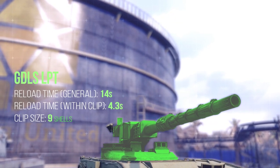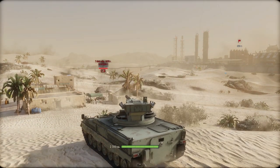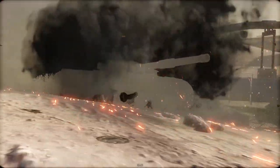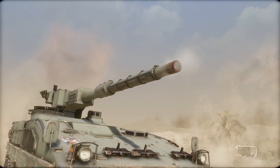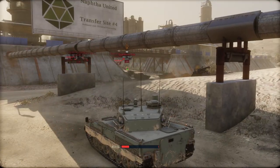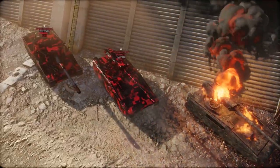However, if you prefer a playstyle that resembles that of a tank destroyer, choose the LPT turret armed with a different 105mm cannon with a 9-round magazine, which fires slower but more accurately than the first option. Its -4° gun depression is compensated by the fact that this turret is smaller and unmanned, making it harder to damage the vehicle.